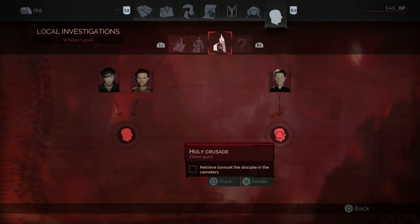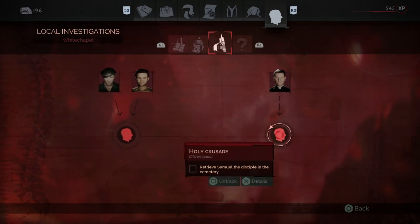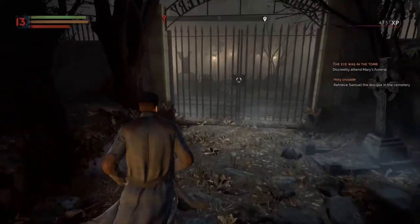You can track the investigation by pressing Square. We're going to go do it and show you that you gain tier three medicines after the fact, so I'll be right back.